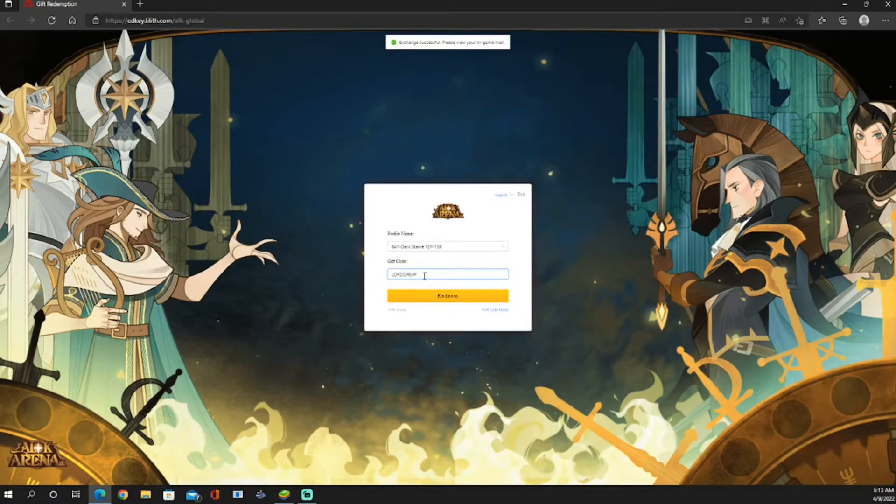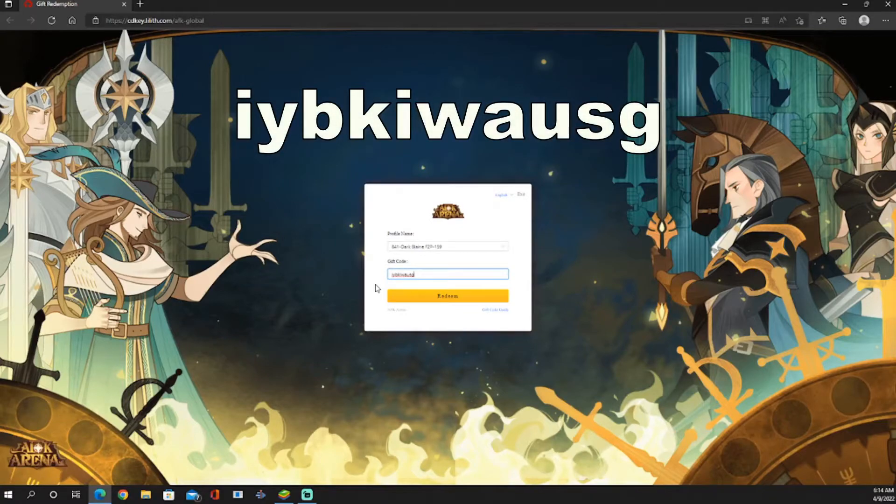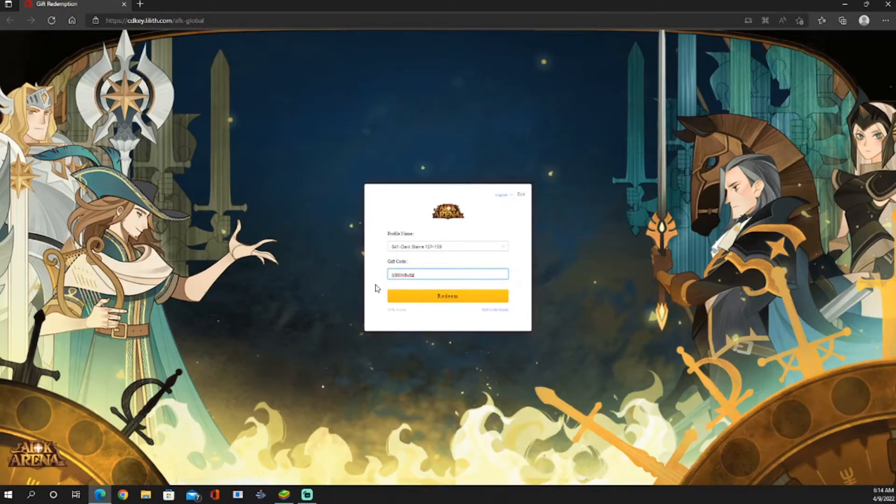The next code was released probably about a day or two ago, so this one should still be active. The third code is IYBKIWAUSG. I'm going to redeem this one — once again, Exchange Successful.